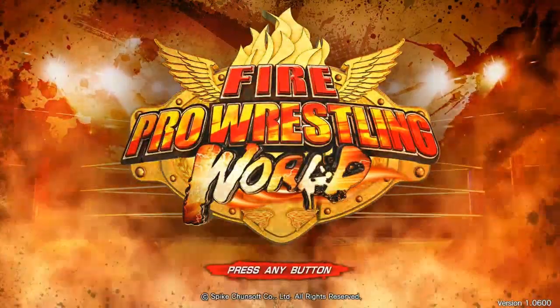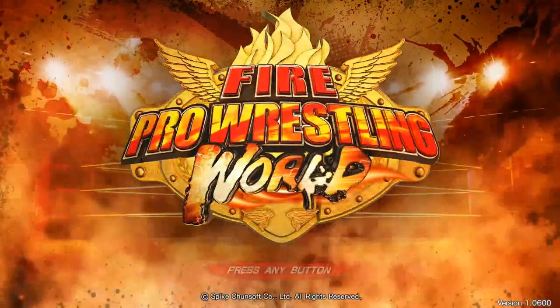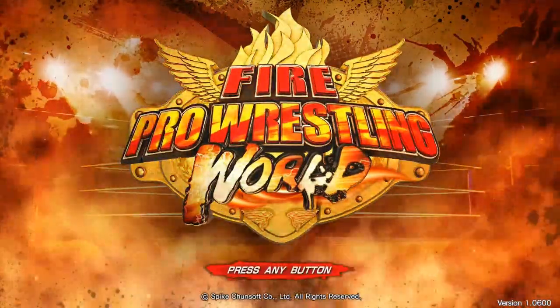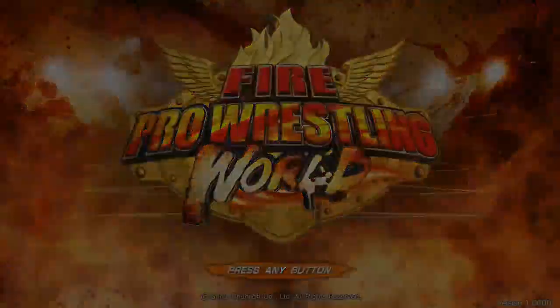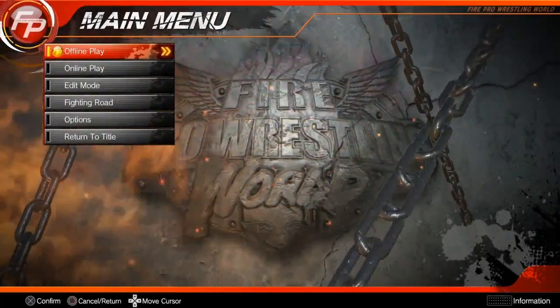How's it going everybody, it's Dean and I'm gonna show you how to download created wrestlers, rings, referees, whatever, and put them on the roster so you can play them. I've been watching some tutorial videos and one guy just showed you how to download them, but he didn't show you how to put them in the roster and make them playable.